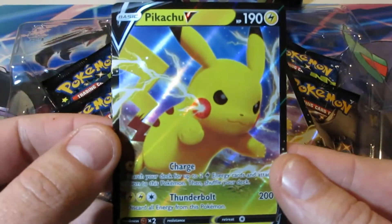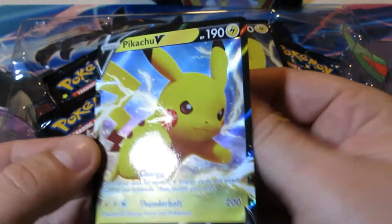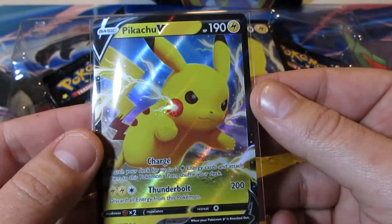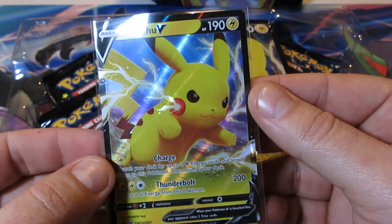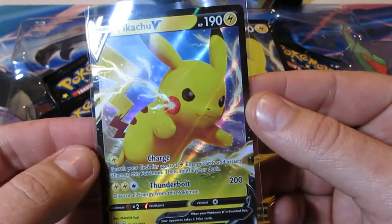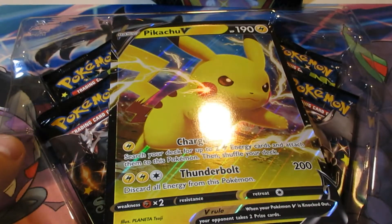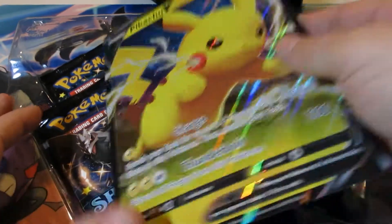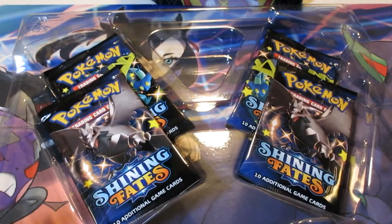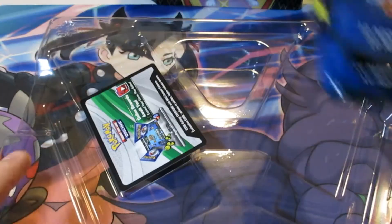Oh, this is a nice card — let's put it in the sleeve. Now can anybody tell me if this Pikachu is actually shining or not? I don't know if this one's shining. There's no shining stars like in the games, so maybe it's not. Then obviously we got the big card — these are really cool. Still trying to figure out how to store them; if anybody's got ideas on how to store those big cards, please let me know.